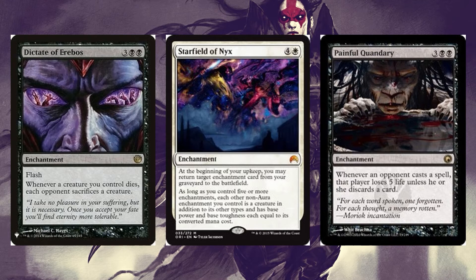Starfield of Nyx: at the beginning of your upkeep you return a targeted enchantment card from your graveyard to the battlefield. Every turn an aura can come back, and as long as you control five or more enchantments, each non-aura enchantment you control becomes a creature with base power and toughness equal to its converted mana cost, which can surprise your opponents with extra creatures. Painful Quandary is three black black: whenever an opponent casts a spell that player loses five life unless he or she discards a card, really slowing down multiple spells in a single turn.